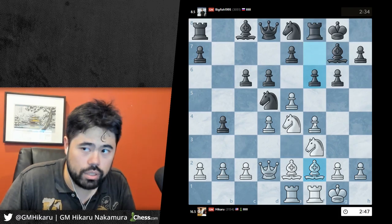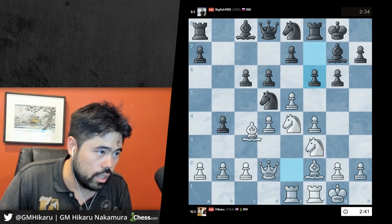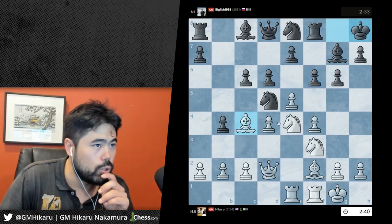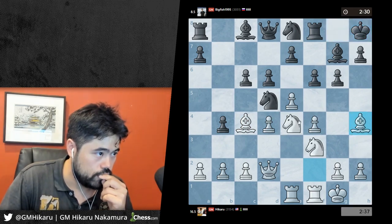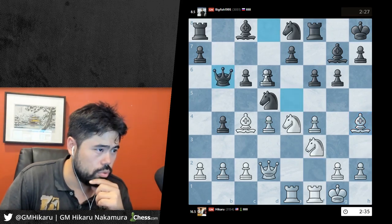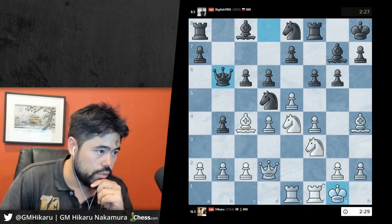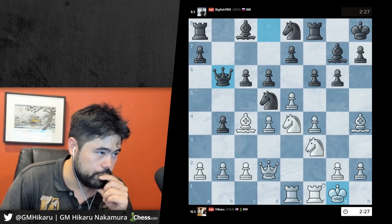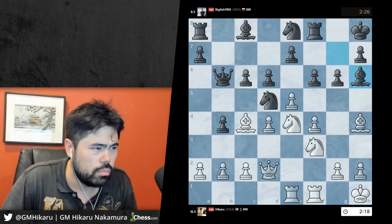I've beaten Big Fish eight in a row before, so it's not that big of a stretch. Let's go bishop c4. Just bishop h4. Queen b6 is a logical move and king h1 is obviously completely fine. He has f6 - am I worried about this? Bishop a6 is a big question mark. I think I'll just play king h1 and bishop a6, d3, this bishop h6.